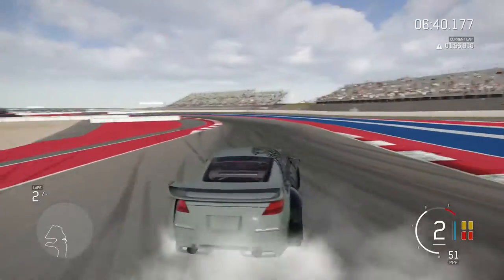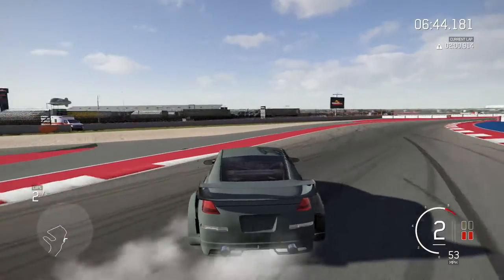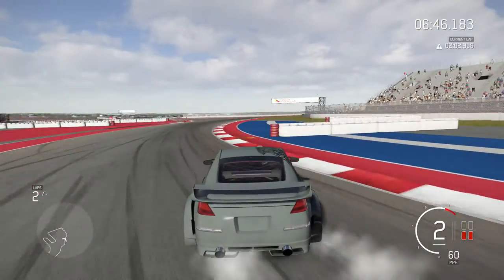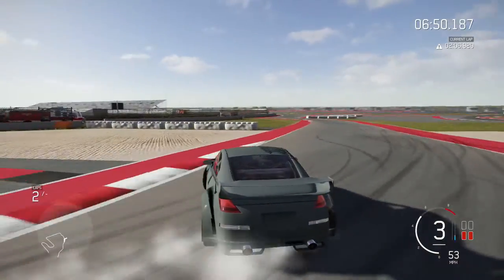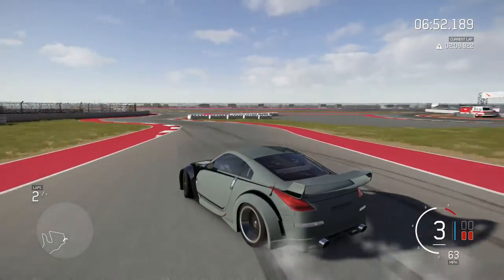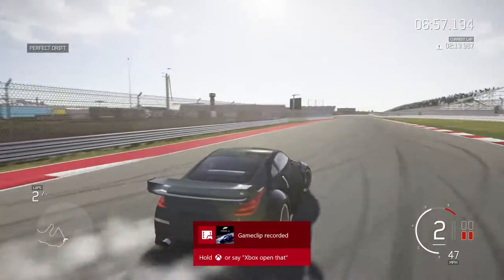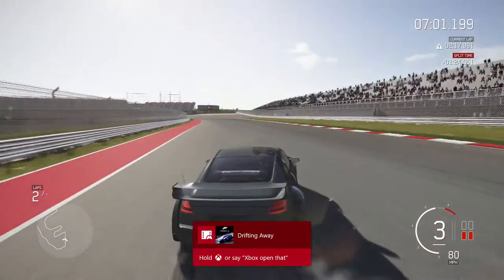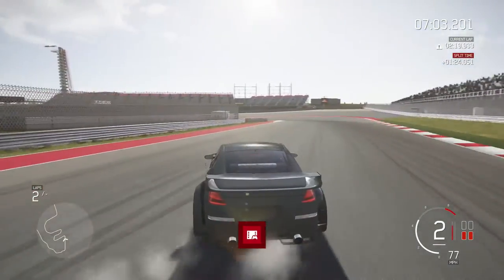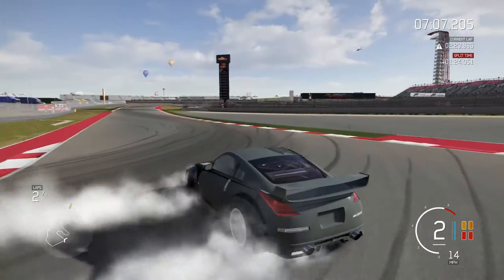The secret to this tune is the camber. Most people put negative camber in both the rear and the front. The trick is to put negative camber in the rear and positive camber in the front. Because when you're turning, if you have positive camber it's going to dig into the road - just a little bit. The negative camber will just slip and it won't be as forgiving.